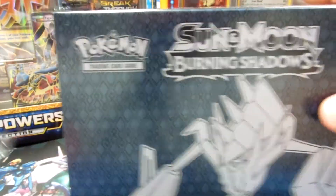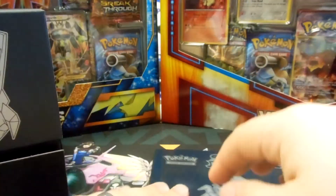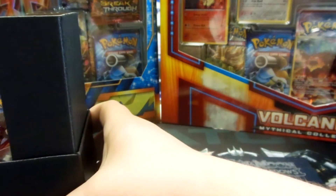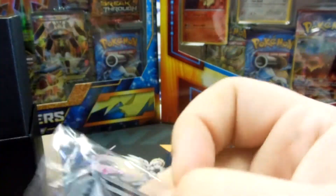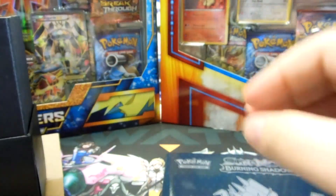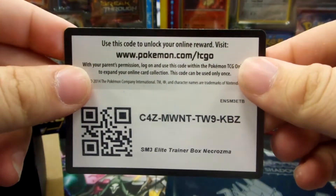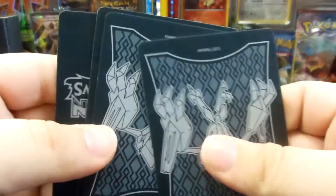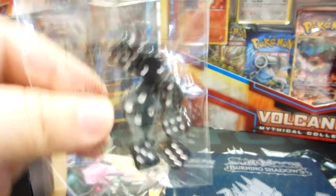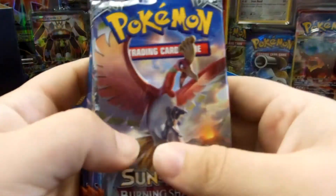Taking that plastic off — it feels so good. It's going to come with the book, very nice for collectors as it has all the cards in the set. It's your GX Counter, Burning Shadow Sleeves, your code card, energies, dividers, and dice. So everything you need to collect or start building a deck. It also includes eight booster packs.